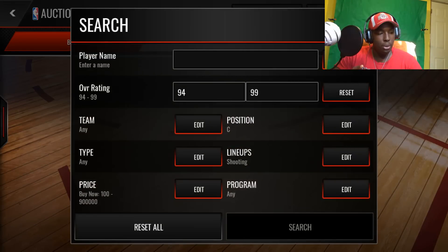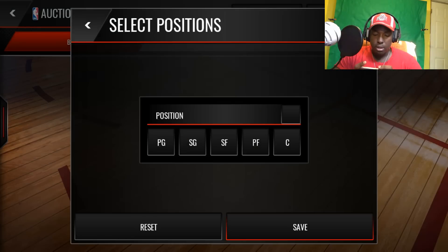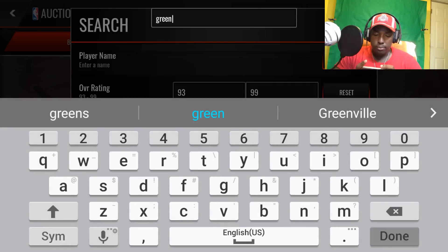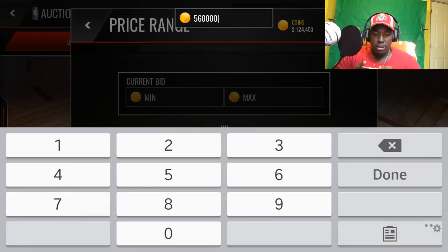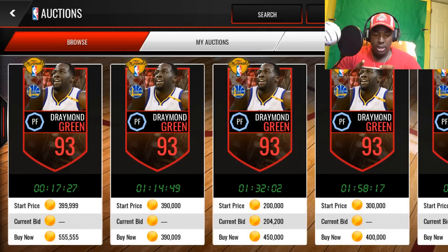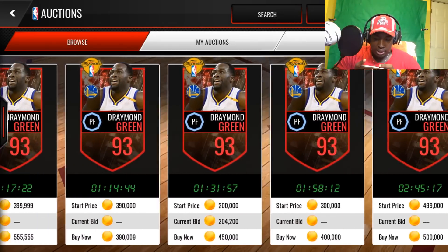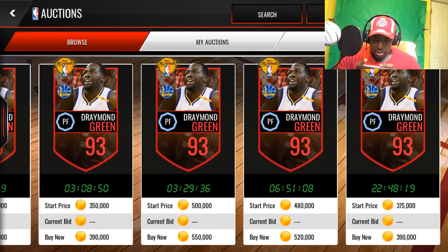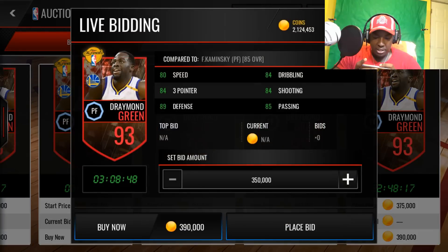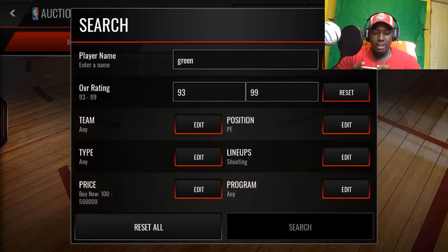And for the final upgrade for the shooting lineup, we're going to do a 93 power forward Draymond Green. How much was he? Draymond Green was around 560K. Let's go ahead and pick him up. Well, not 560 - he was like 360, something like that. I see him at 390, so 390 it is. Bam, look at that. So we're going to do update team at the end.